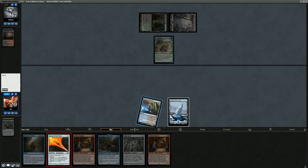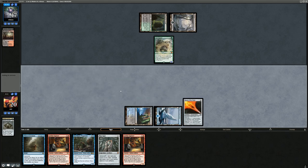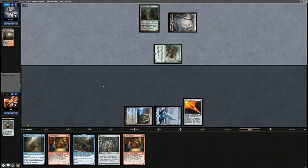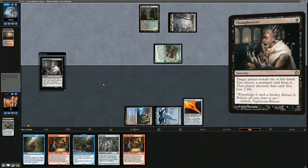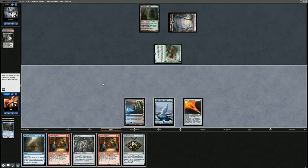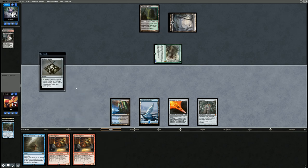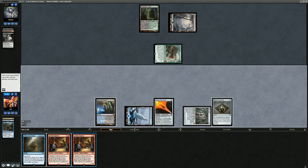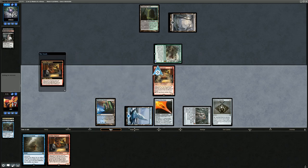Tarmogoyf gets in for three, then Thoughtseize goes after Psy. We're left with two Engineers. Mishra's Bauble means the Mox Opal can make red mana, so we play Mox Opal and Bauble. We could float red mana and look at the top of our deck with Bauble to see if we want to shuffle, but then we couldn't play Engineer next turn. So we play Engineer without sacrificing the Bauble yet since we might need the extra artifact in play. We already have a Sword in play and Foundry in the graveyard, so we get an Ichor Wellspring to draw additional cards.